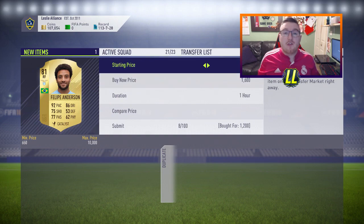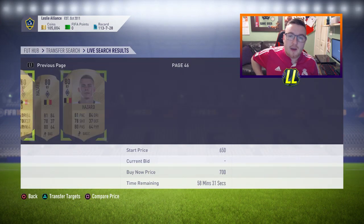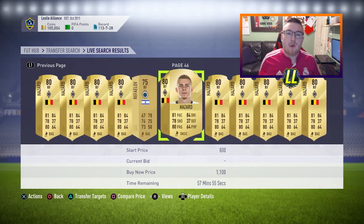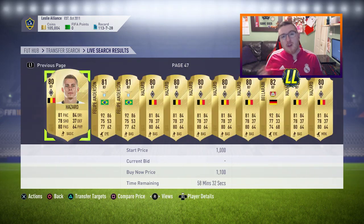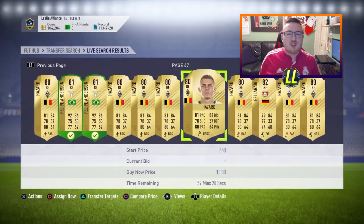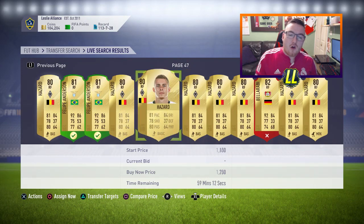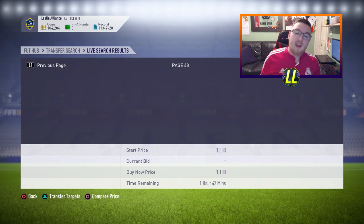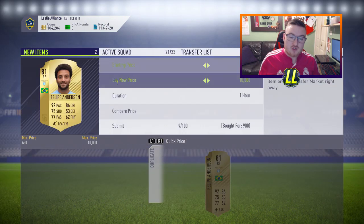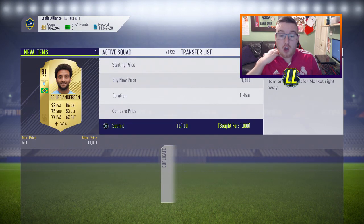I list almost all of them for 1.8K really, and yes that's the method and it sells really well. If you then have any left at the end of the night — so you've been trading for a few hours and you've still got 30 or 40 players — put them up for 12 hours overnight. There comes a point around 5 to 7 in the morning where things just peak in price, and you'll sell almost all of them through the night.